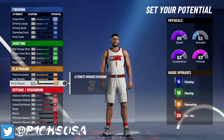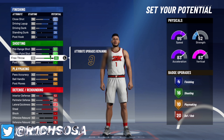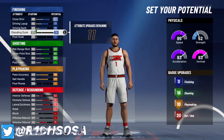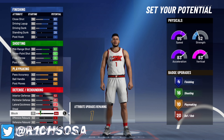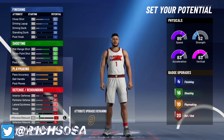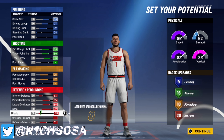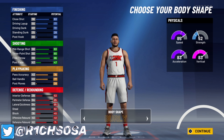With those nine leftover attributes you can put them towards playmaking to get 11 playmaking badges, or towards shooting to get 17 shooting badges. You can't put them on finishing to get extra badges there. I want to make this build better on defense, so I don't mind losing a single badge — I'm going to put my block at a 45.